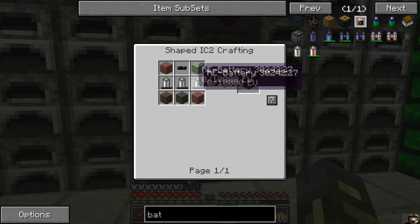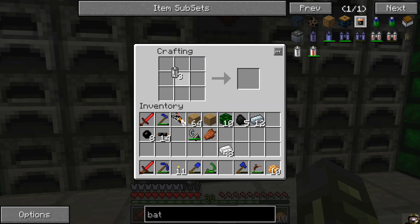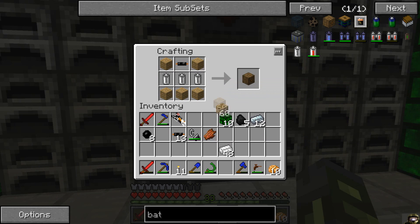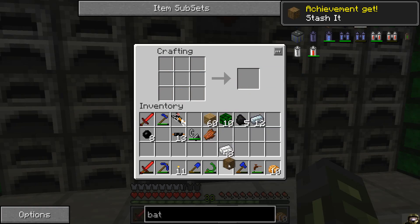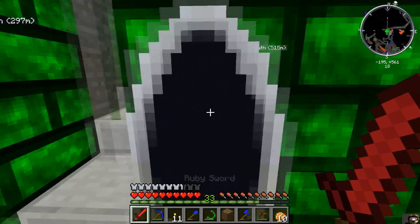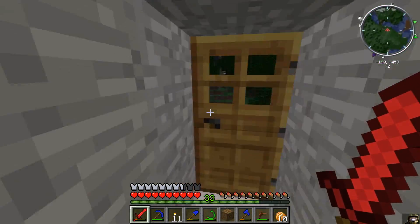Three RE batteries. Wood and a copper cable around — got it. Alright, bat box. Now we're gonna be smart and take the portal instead of the stairs. There we go.